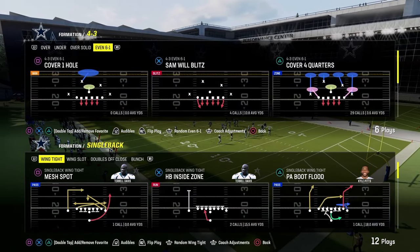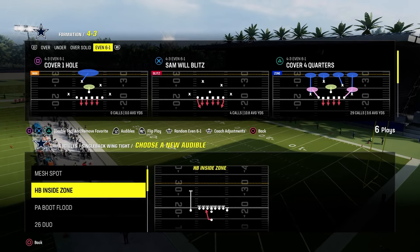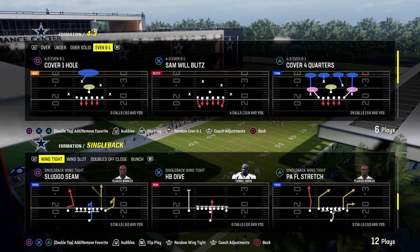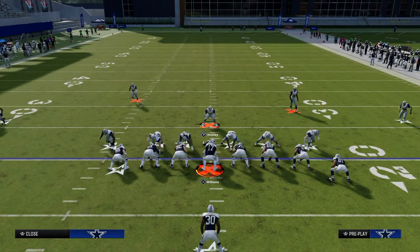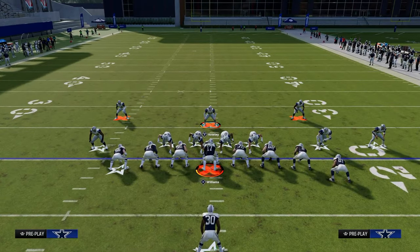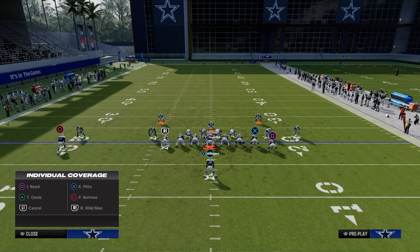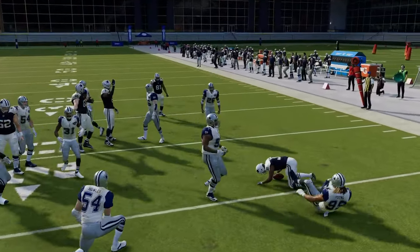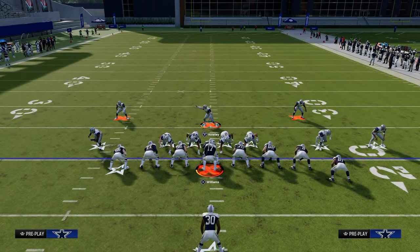Now let's get into single back wing tight, which is growing in popularity. It's got a 26 duo, a stretch, a straight up dive, and a jet sweep — a lot of different ways to attack the defense. Starting with stretch, it's probably the easiest run to stop from this 4-3 even style defense. Show blitz, pinch D-line, shade outside, shade underneath, crash your line down, then put your user in a deep blue or man him up to the running back. They're strong to the right side, so we preset and lurk right, snap the ball, see stretch — same result as wing slot. We stop it in the backfield for a low gain or even a loss.